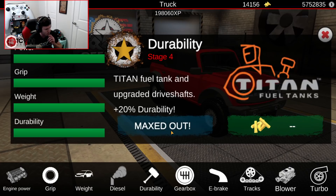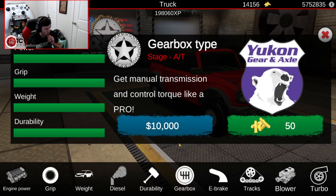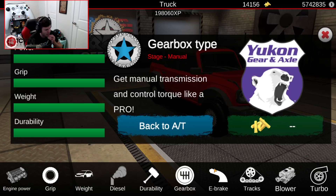Durability is going to go all the way up. Gearbox-wise, I'm going to randomize that too: 1 for automatic, 2 for manual. Generate — got 2. So actually it's going to be a manual. Oh, that's going to be interesting. It's getting an e-brake.